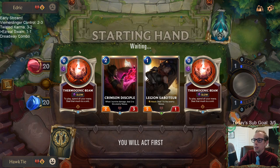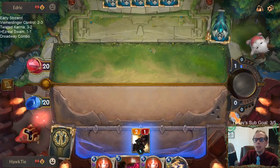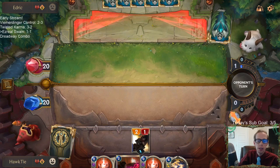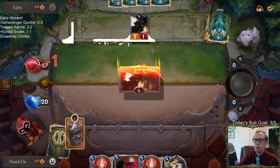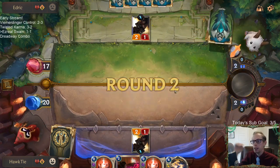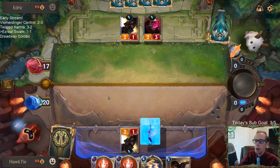Burn matchup again. Keep this — yeah, I like the double Thermogenic Beam opener. So basically, two weeks ago the Burn deck was not very good at all. It was basically all the same cards, but it just added in a couple of new cards that really improved it a bunch: Noction Fervor, Imperialist, Imperial Demolitionist. These two cards really did up the power level of the deck quite a bit.